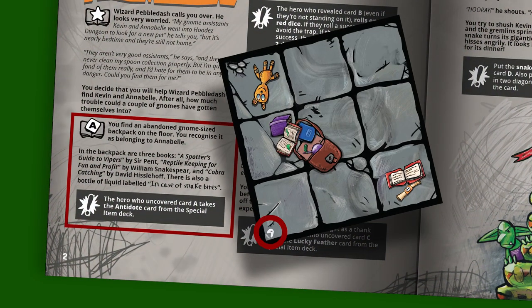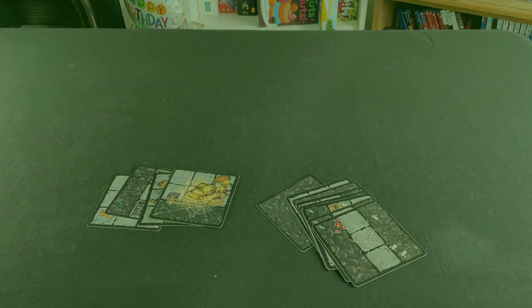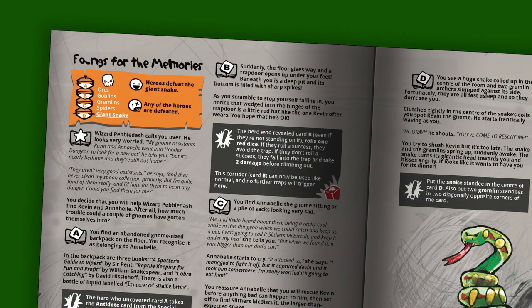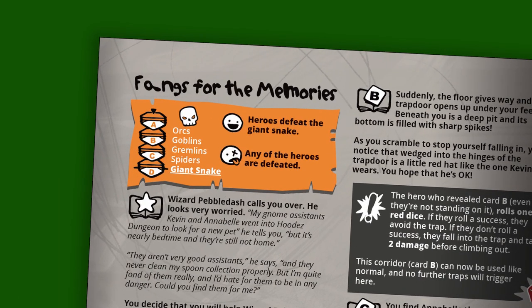You can tell the difference between story dungeon cards and regular dungeon cards in a few ways. Story cards have letters in their corners rather than numbers. They also usually have more illustrations on them, and each one has a skull drawn somewhere on it too. To play Fangs for the Memory, we need to find out which story dungeon cards we're going to be using — the orange box at the top of the quest tells us we're going to be using story cards A, B, C and D.